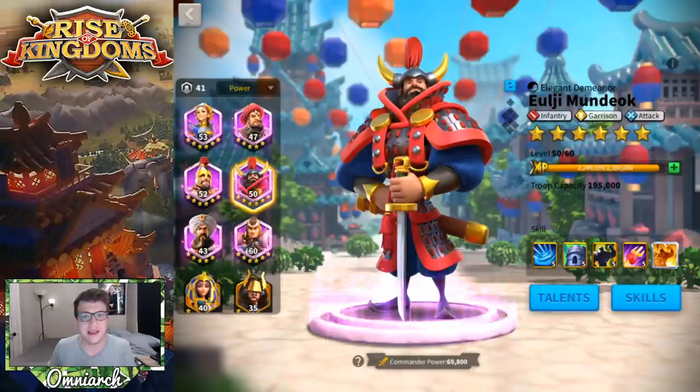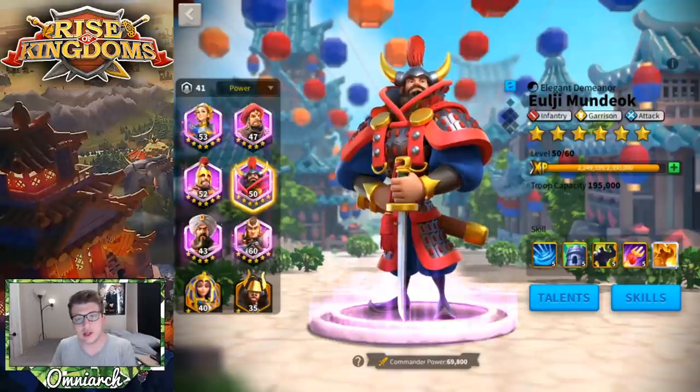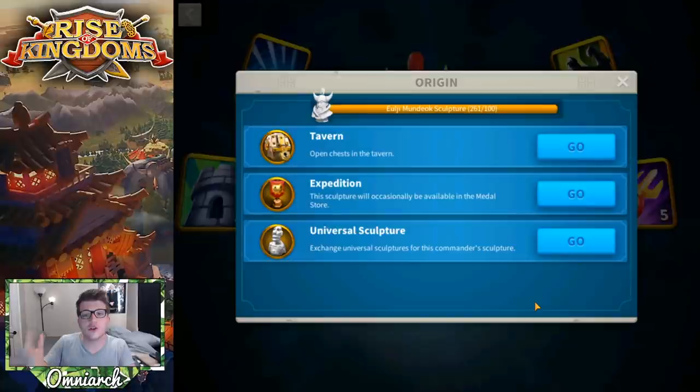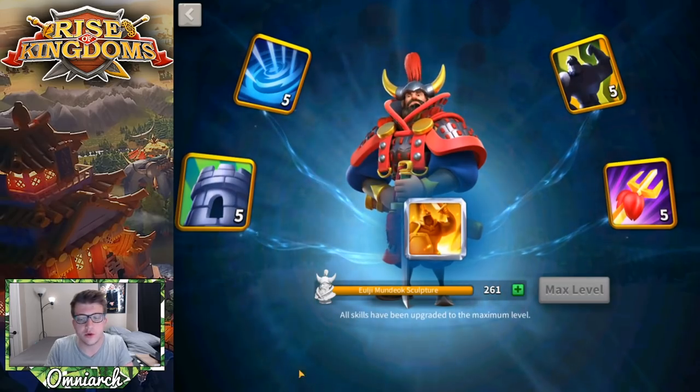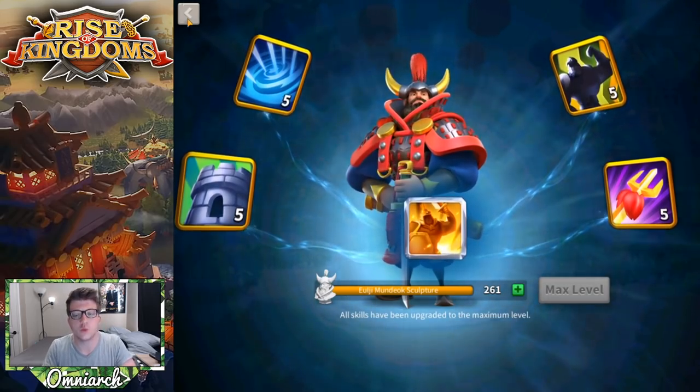As always, we have to start with how do you get ULG? How do you get this commander? Well, if you started with Korea, the Korea civilization actually starts with ULG, so you'll have him automatically. You can also get ULG in all the same ways that you can get pretty much every other epic commander — from silver keys, gold keys, and the expedition. You can also convert your universals into ULG Mundok.